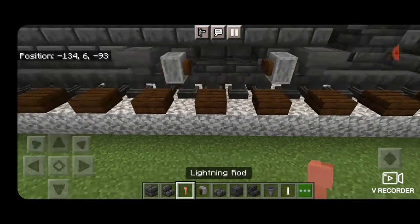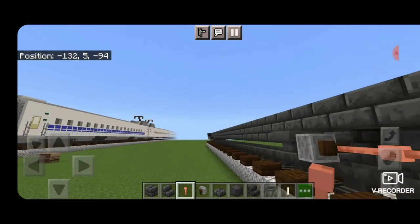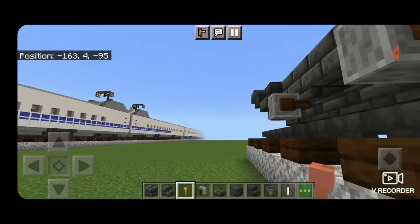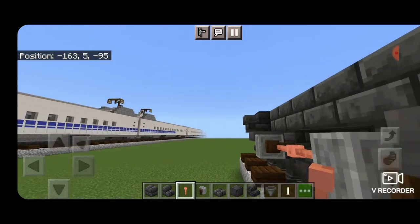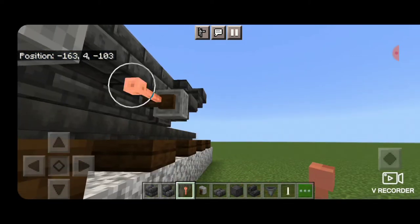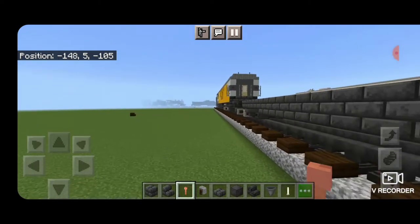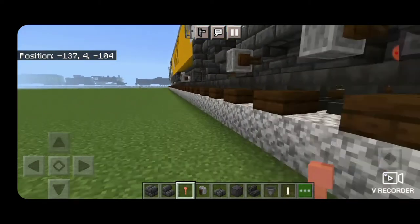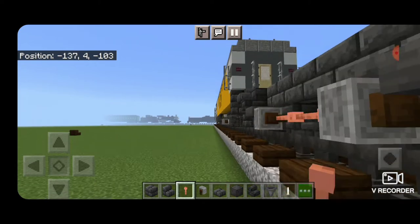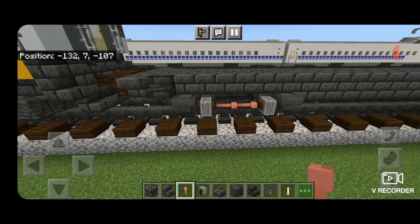Then we're going to come down here, crouch, and put two sideways lightning rods in between the grindstones. Do the same thing here — two sideways lightning rods here. And of course we have to do the other side, so two here and one more corner to go — two here.